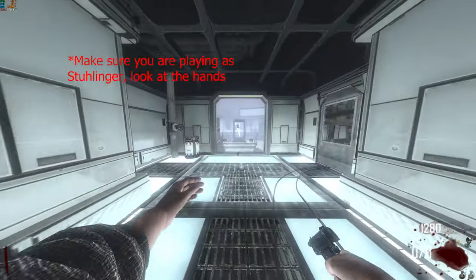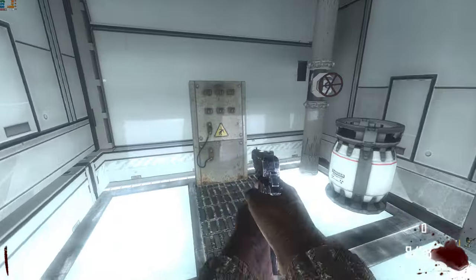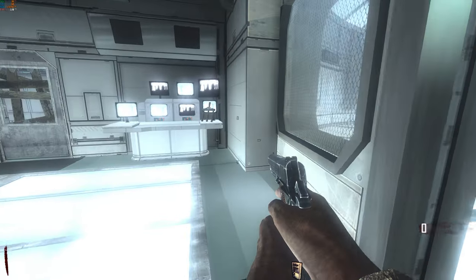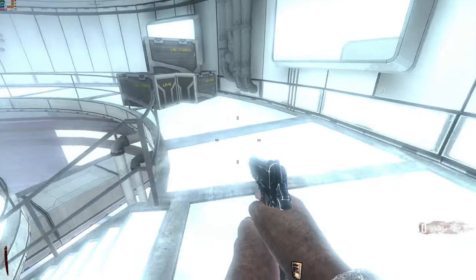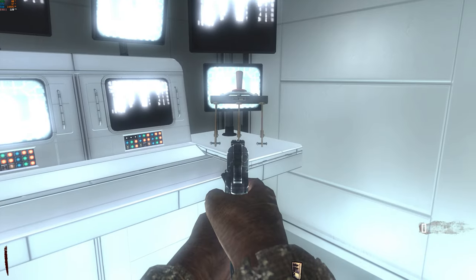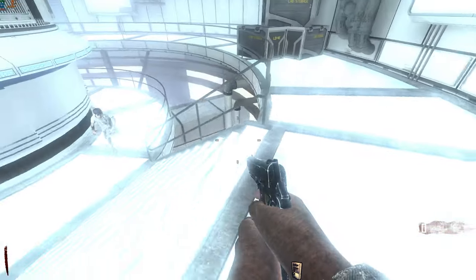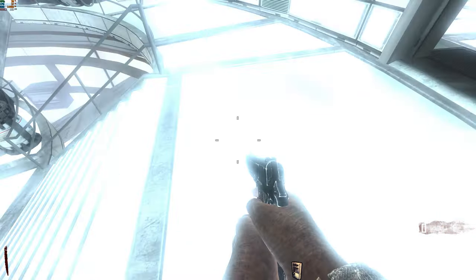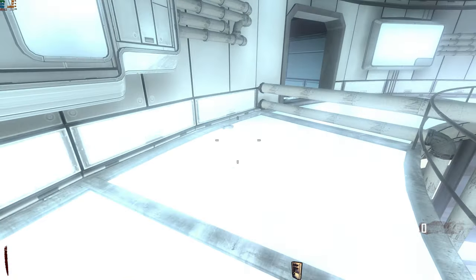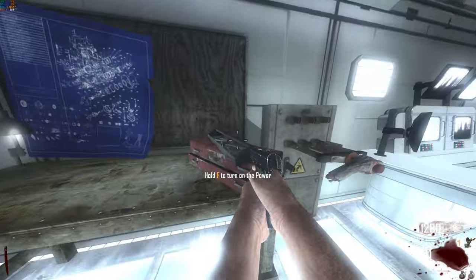Step one is going to be to turn on the power and there's going to be three parts, each part with three possible spawn locations. The main box is going to be on this wall here, leaning on these boxes, or in the buildable room in the right corner. The switch is going to be on these boxes to the right, in the buildable room on this table to the right, or on this table to the left. Finally, the zombie hand is going to be at the top of the stairs on the floor, on the other side also on the floor, and finally to the far right over in this corner also on the floor. Just take all the pieces to the workbench and build them and then turn on the power.